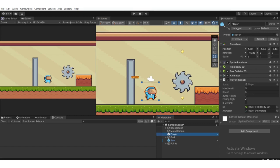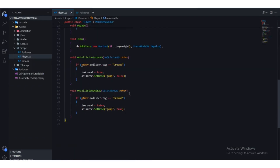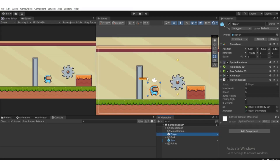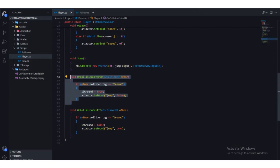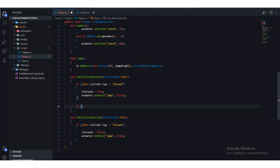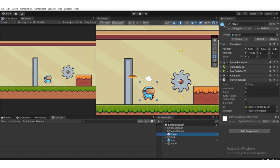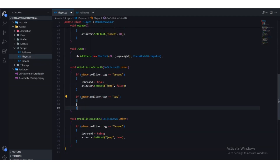Head back to the player script. As you can see, OnCollisionEnter2D — this function gets called when we collide with something. When the player collides with this saw, we're going to check: if other.collider.tag equals equals 'Saw'. We tagged the saw game object as 'Saw', so whatever we write inside the curly brackets will execute.